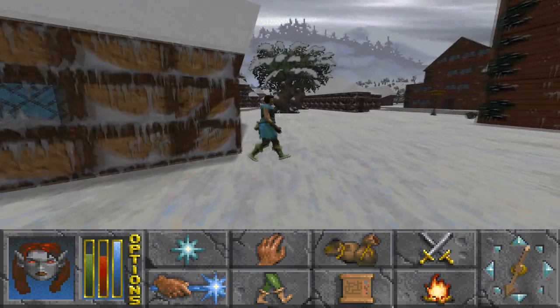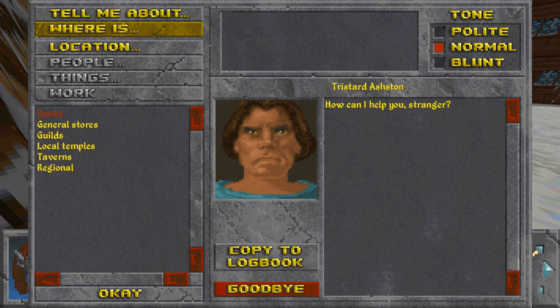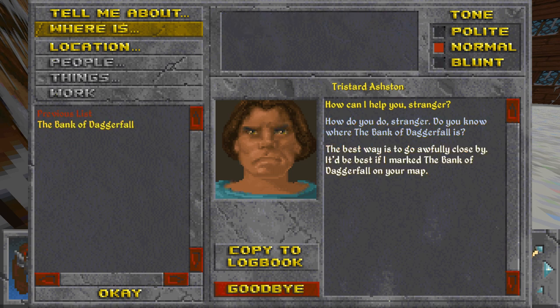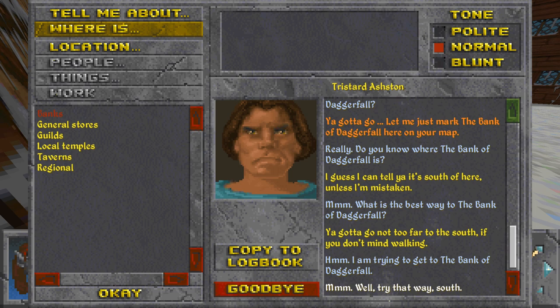I just turned the music down a tiny bit. This is an NPC - look at his gross hands. We can talk to this guy and have different tones: polite, blunt, whatever. This is all based on etiquette. NPCs give you as much information as they know about their region. So if we say, 'Hey, where's a bank?' he says the best way is nearby and marks it on your map. If an NPC says it's south of here, north of here - if you keep clicking, you can see they'll eventually just show it on your map. That's how you can tell if an NPC knows where something's at.